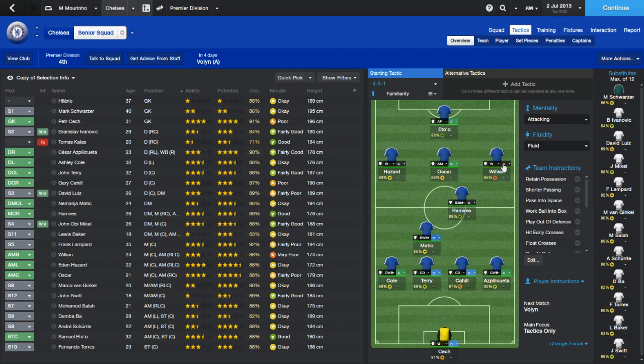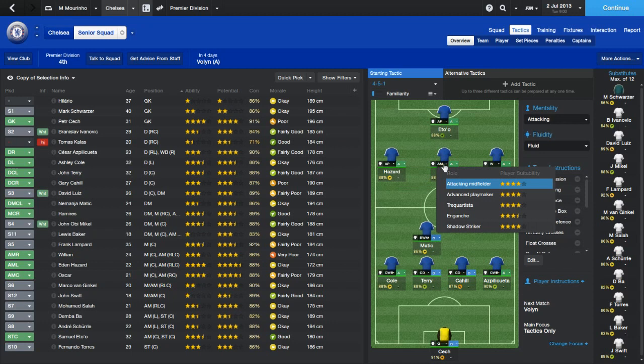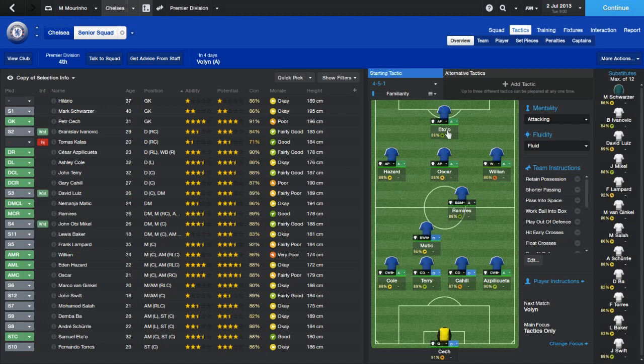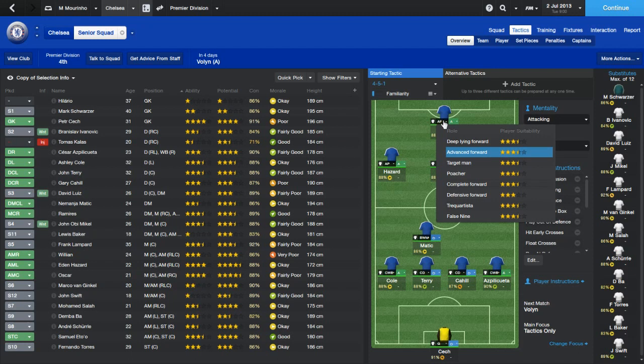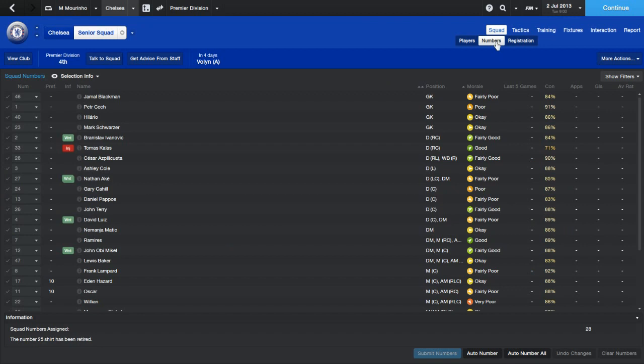Ramirez - box to box midfielder or ball-winning midfielder? I think box to box on support, that's a good one. Willian on the right, I'll go with winger for now - we can always change these around. Hazard, four stars, what a beast - I'm going to go with advanced playmaker on attack. Oscar I'll also go with advanced playmaker on attack. Eto has so many options but I'm going to go with a poacher - he's not a target man, not big and strong, so he'll be best sitting in the box waiting for crosses.